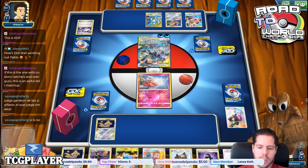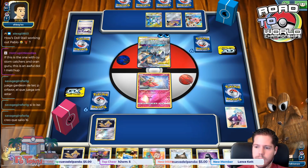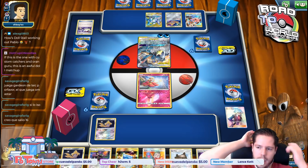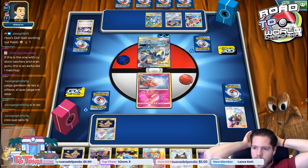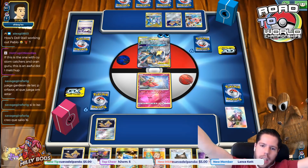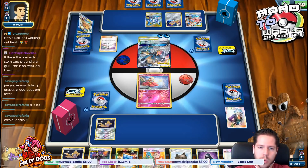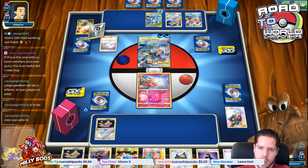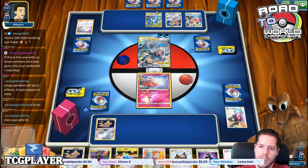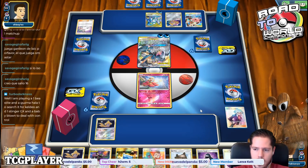We're only one game in so far, so nothing super huge here. Thankfully no GX attack, which puts us on less of a clock. It is the one with custom catchers and Supporters — it is an awful Doll matchup. I'm pretty sure the only build that plays that would be the Green's Exploration one.